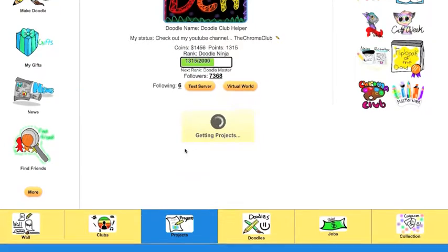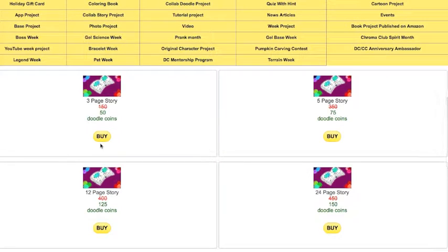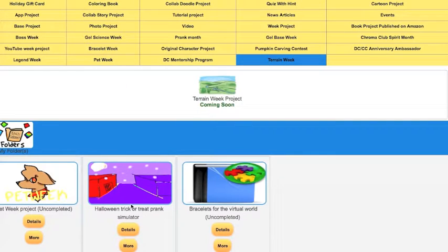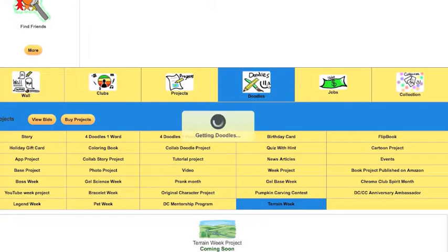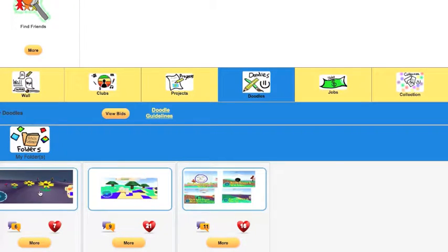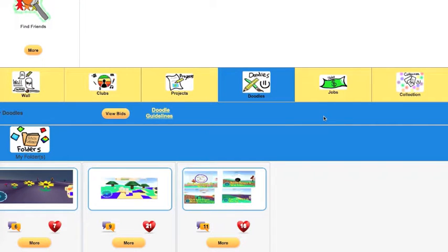First of all, Terrain Week is coming up soon, and I think we hope to start it maybe tomorrow, Wednesday or Thursday. What it'll be is where you can actually come up with stuff for the virtual world — terrain, like flowers and stuff like that, that I would then use and add to the virtual world, like Godly Girl did. You can come up with other stuff like mountains and other things that you think I should add to make the terrain look nice and cool. So stay tuned for Terrain Week.